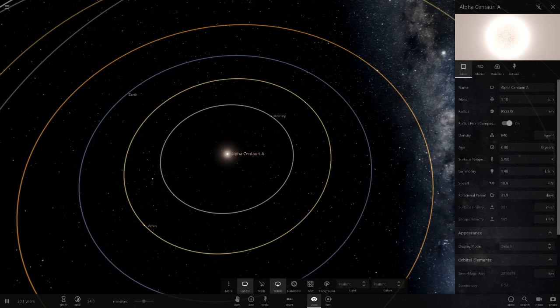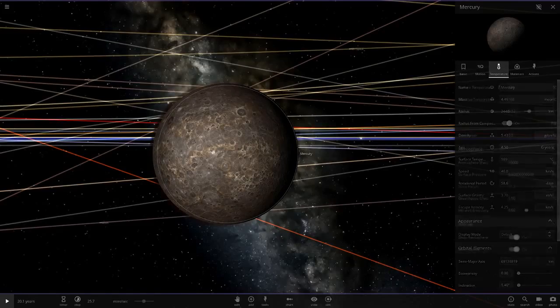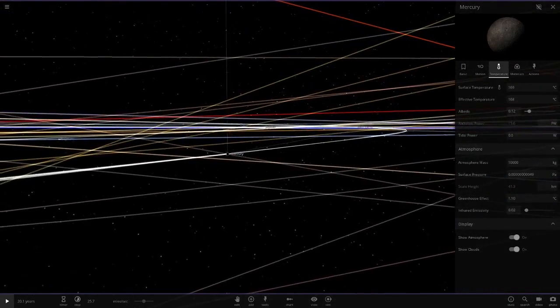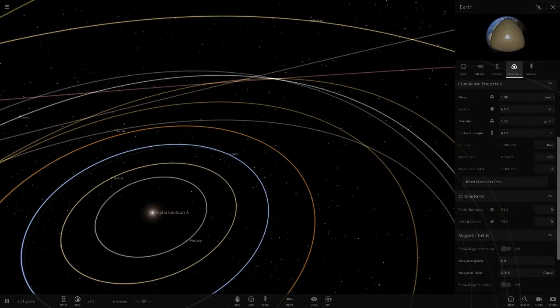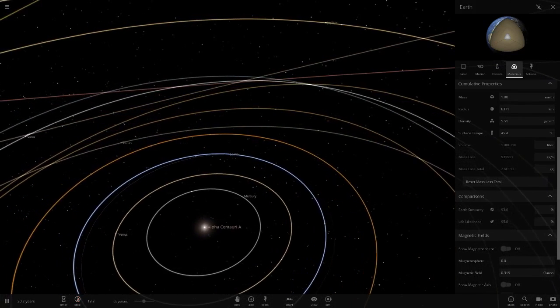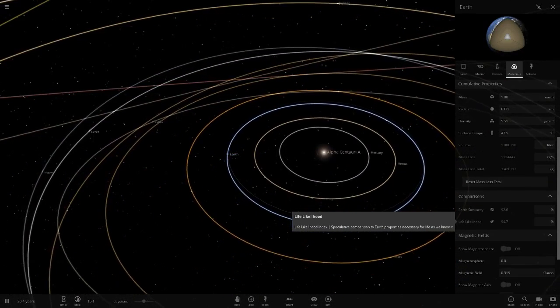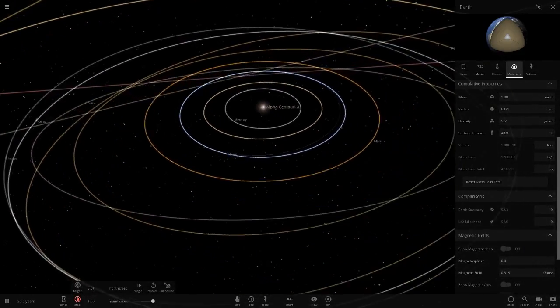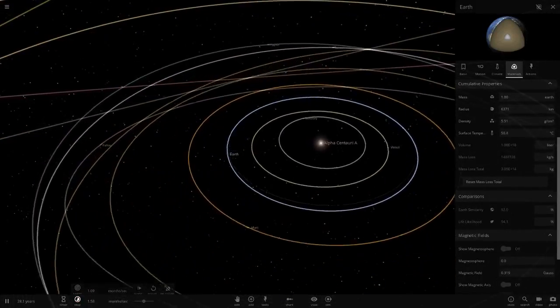This star is about 6 galactic years - 6 billion years old. Mercury hasn't really changed much because without an atmosphere it doesn't get much greenhouse effect. As for Earth's similarity rating, it should be 1.0 but now it's only 93 percent. The life likelihood is going down - 94, 7.6 - actually it's just slightly fluctuating up and down.